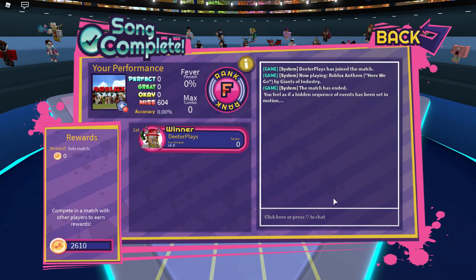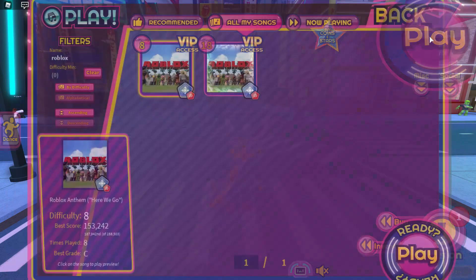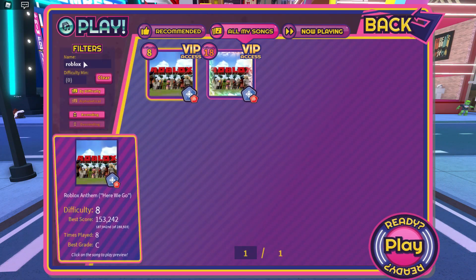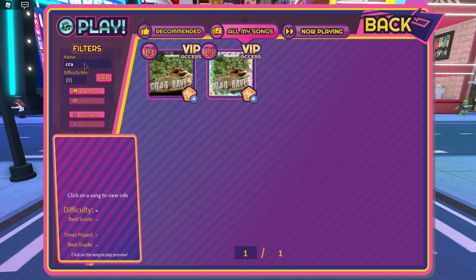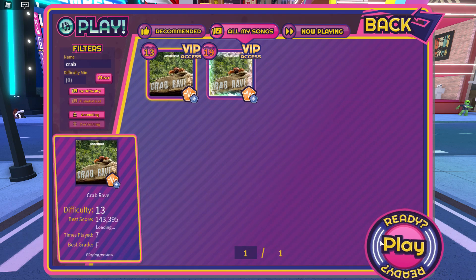Now that the first song is over, you can see it says: 'You feel as if a hidden sequence of events has been set into motion.' That is the first song. Now we go to the next song. The second song you're supposed to play is Crab Rave. Type in 'Crab,' do the Crab Rave, and do the level 13 difficulty.